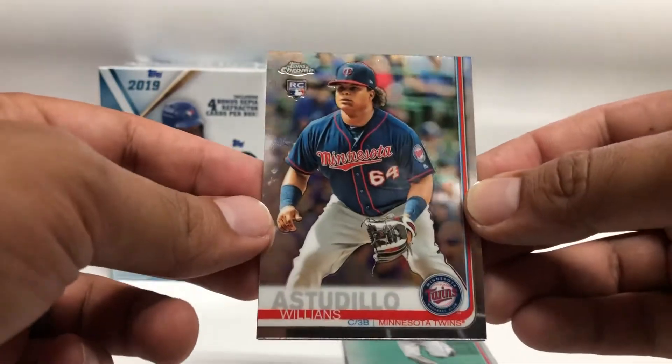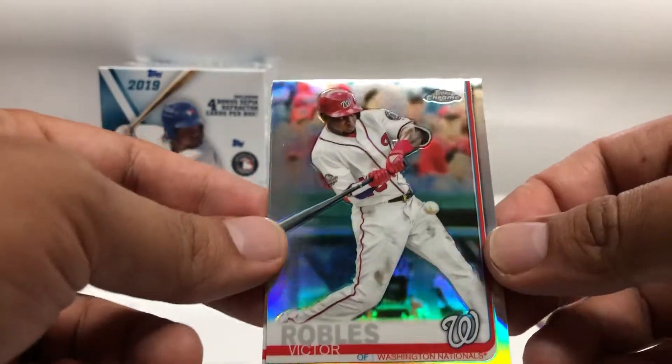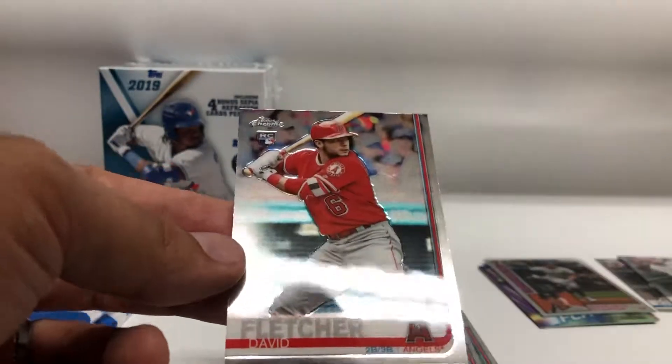And the last rack pack, regular pack: Williams Astudillo rookie, nice — Victor Robles refractor, another Victor Robles, and David Fletcher rookie.